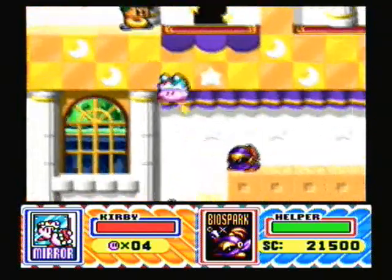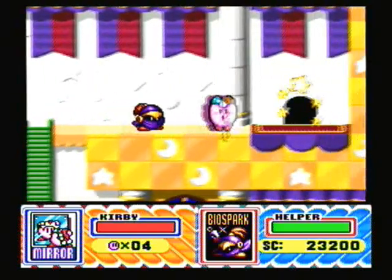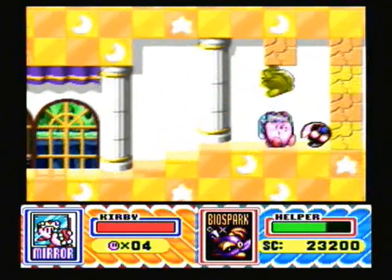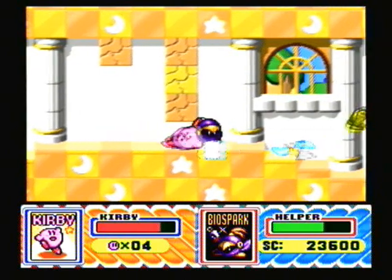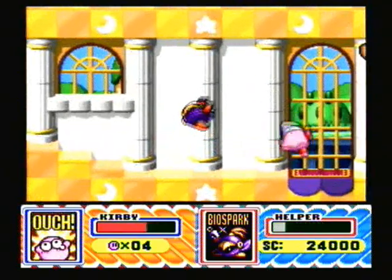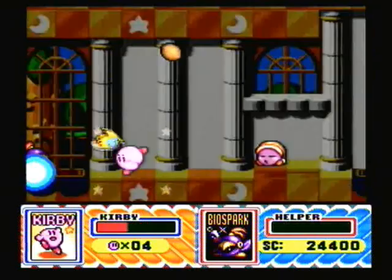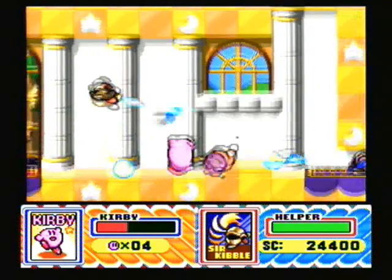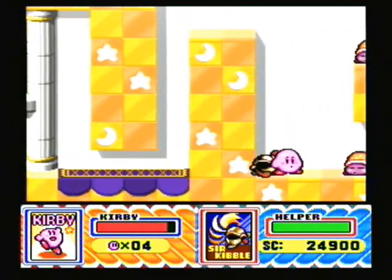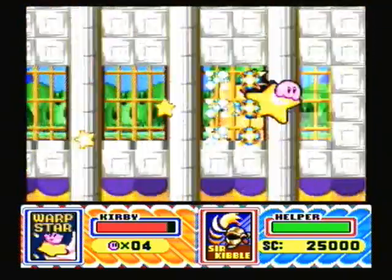Hopefully I can finish this level within the time limit — I'm actually running out of time now, and if I'm going to have an intro I've got to go even faster. I'll just keep Wheel for the time being. Here's an annoying little room with auto-scrolling. I should also mention that Kirby has a slide attack you can use if you don't have any power-ups — it's very useful for sections like these that auto-scroll when you don't have enough time to actually swallow the blocks away. Let's slide under here, get the star, and hurry out.